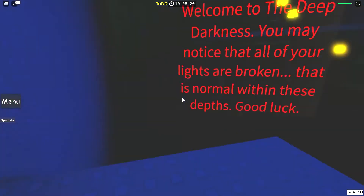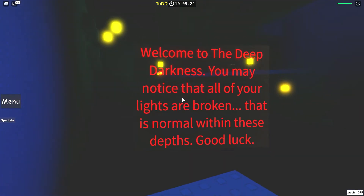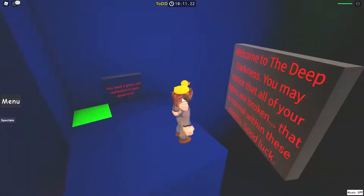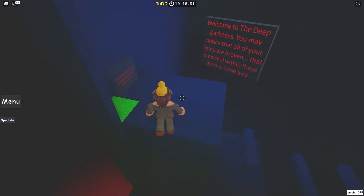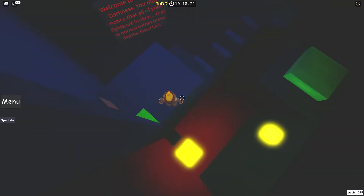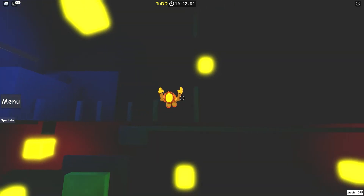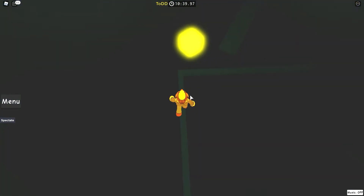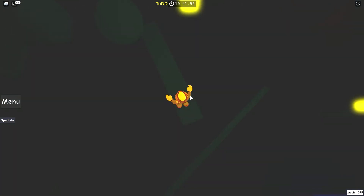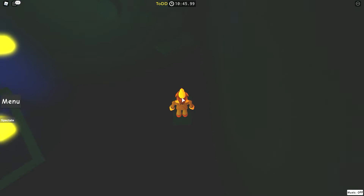Right here, align yourself. If you don't know how to do the tight ribs correctly — which you probably do if you're doing this tower — put your mouse cursor on it in first person, then use the greater-than and less-than keys to align yourself. It's aligned all the way down, so just keep holding forward even if you can't see. Then you gotta jump right down here. Welcome to the deep darkness — you may notice that all your lights are broken. That is normal within these depths. Good luck.